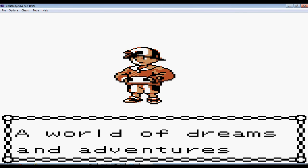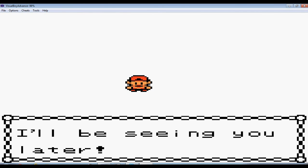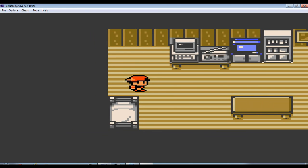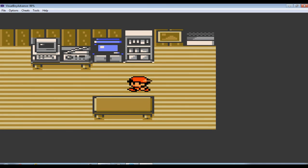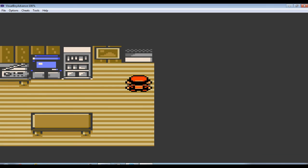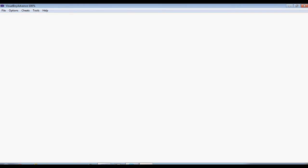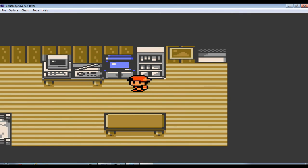You know something? I think he capitalizes every letter in the word Pokemon. Anyways, here's a bed, computer, radio, television, bookshelf, table, a floor, a character which is my character, a doorway, and a map. It's a cow map! It looks like there's yelling at you. It's just a map of the entire region, but I don't really need that.